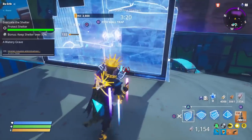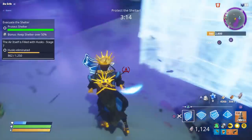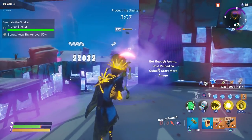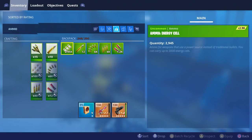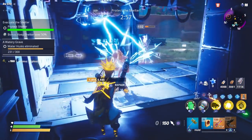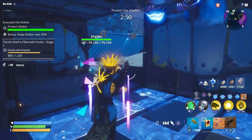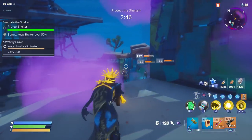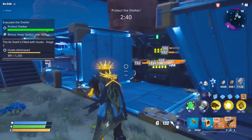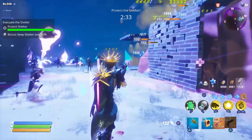They're changing directions — they may be going through the middle where I don't have any traps. Let's try to make some walls real quick. We're also out of ammo, and that's another thing I don't really like about it — it seems like it runs through rocket ammo really quickly. But it's definitely good in terms of damage. The most damage we did with it was around 1.6 or 1.7 million, and playing solo you'll be able to do more with a full party.